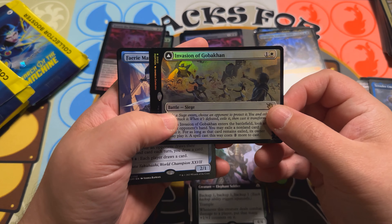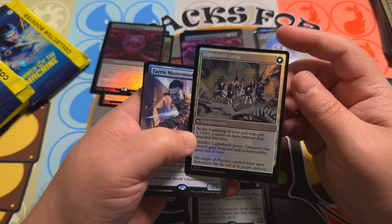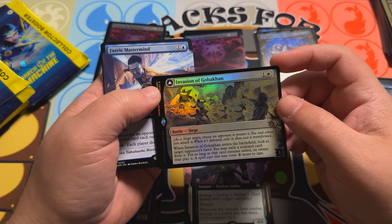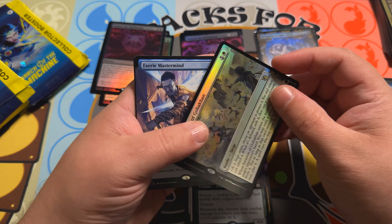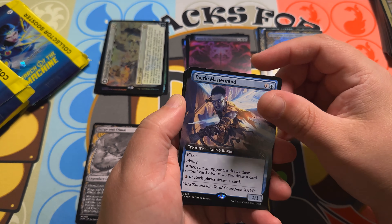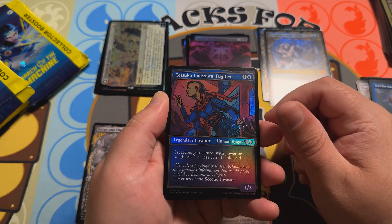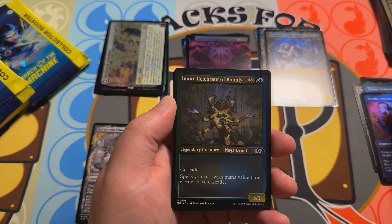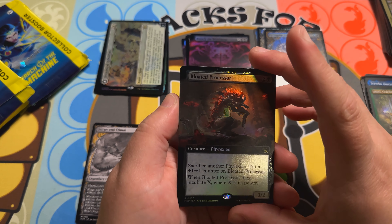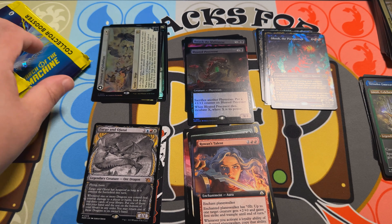Invasion of Agovoka Con, which flips into a Light-Paws Array — at the beginning of your step put a +1/+1 counter on each creature that attacked this turn; sacrifice Light-Shield Array: creatures you control gain hexproof and indestructible until end of turn. Interesting — had not yet seen that card. There's Faerie Mastermind — excellent card to open in that extended art slot, sitting at like ten to fifteen bucks. Rowan's Talent. Tetsuko Umezawa, Fugitive this time in the foil stained glass. Imadari, Celebrant of Bounty. Bloated Processor in the foil extended art — looks like this has also shifted to the right a bit on the art. And Obosh, the Preypiercer.